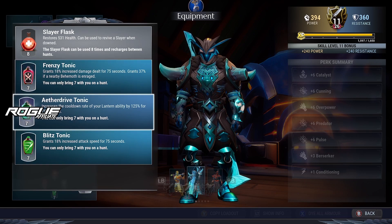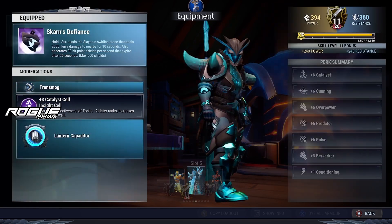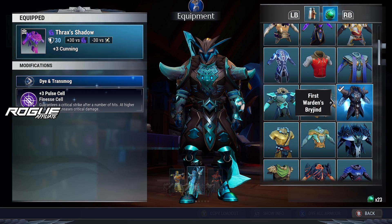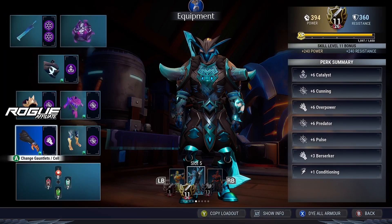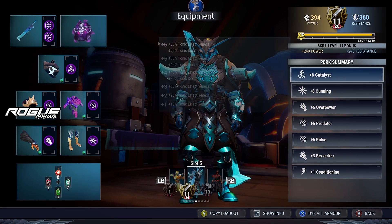For the tonics we're gonna go for the French tonics — eight drive tonics and bliss tonics. Now for the cosmetic side of the build: the weapon is the Hypothermica, lantern is the Adversary's Glory, helmet is the Living Blade Antennae, torso is the First Warden's Brine, gauntlets are the Marauder's Gloves, and leggings are the Heroic Griefs.